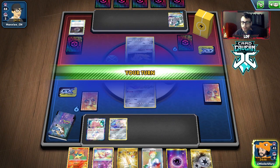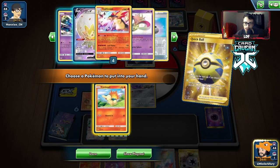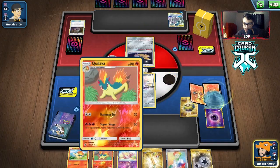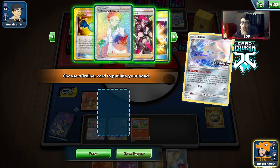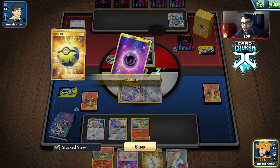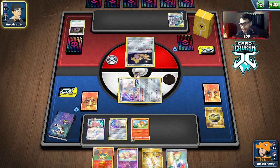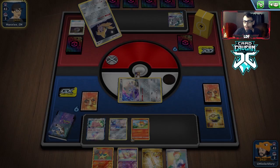Considering we don't have turn 2 Typhlosion - maybe now we do. We can get Cyndaquil, all our Typhlosions are there, Rare Candy is there, one Triple surprisingly. I'm actually going to take the escape board instead of the Rare Candy because I don't think we're getting the Typhlosion in play this turn. I'll pass - they're probably going to get the Altered Creation off unfortunately. They need a Metal Energy though and they're playing Metal, Water, and Psychic or Lightning, which is a lot of energy types.